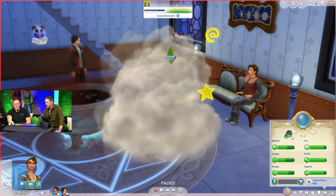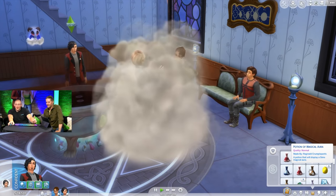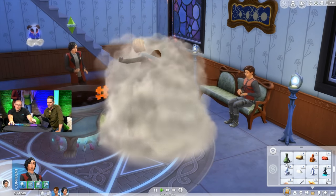Things took a turn — their sim got cursed. Curses happen when you fail at magic, potion crafting, or even just drinking a potion. It's a bit like fame quirks but these are not permanent — they don't go away on their own but you can have them removed. Their sim brewed some nasty sludge and passed out from the fumes. They got the curse of unwarranted hostility, which makes other sims want to fight you out of nowhere. You can have up to three curses, so curing them becomes a priority.